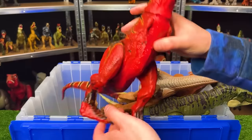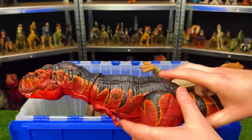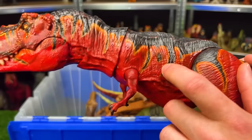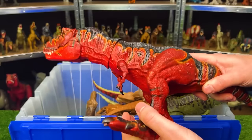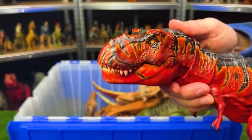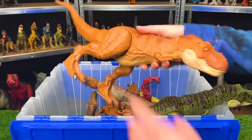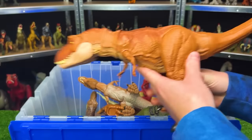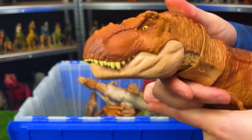Next up, we've got another custom colored T-Rex — this one is a super bright red color, looks kind of like fire, with black on top and orange striping right along the sides. This figure is adjustable just like many of the other figures. Next up, we've got another bright orange T-Rex with the brown top — fully adjustable throughout its body with the chomp button at the top of its head.